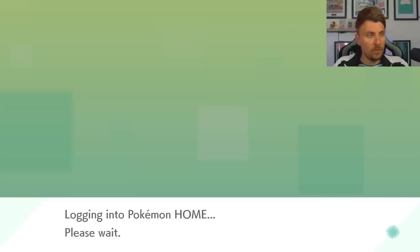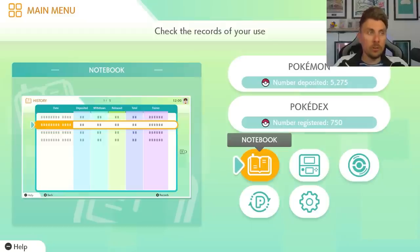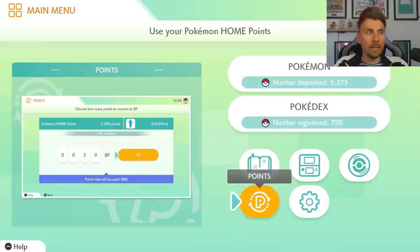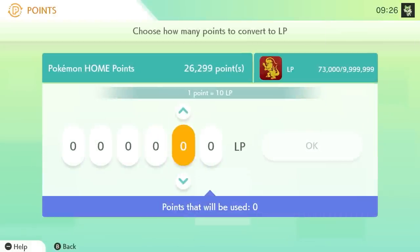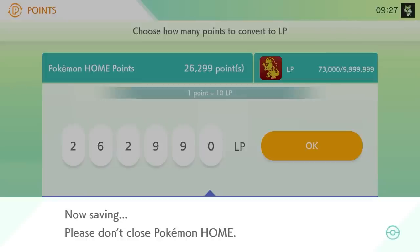The overlay of Pokemon Home hasn't changed too much from previous versions. You're going to see the same kind of overlay — selecting different games from this screen, checking your Pokedex, your notebook, and Pokemon Move from NDS to current games. You can also get your Pokemon Home points and transfer them into Scarlet and Violet now as League Points, which will be transferred into your game.